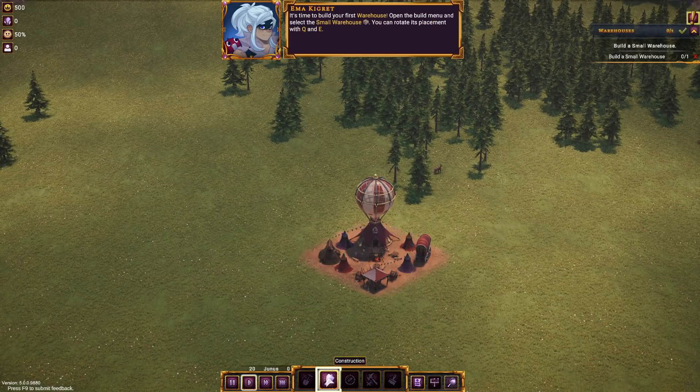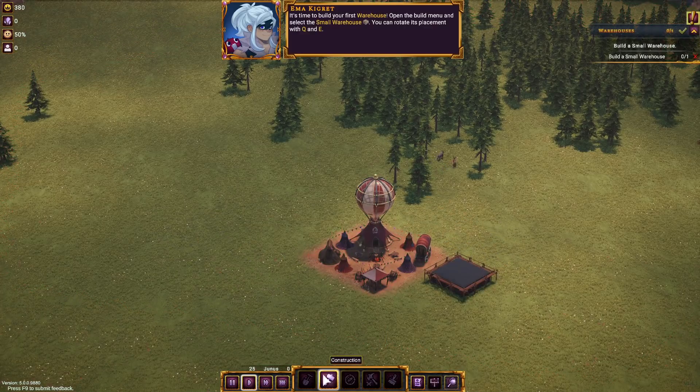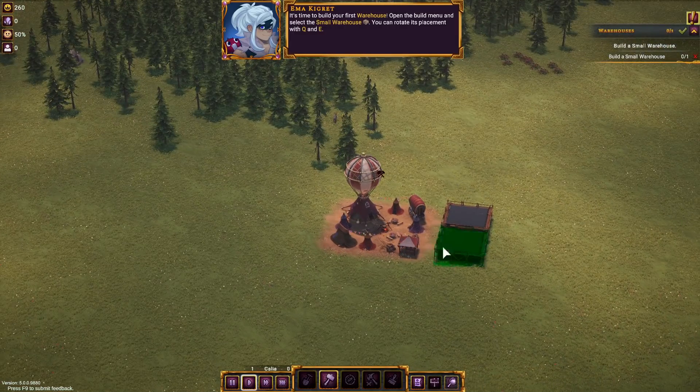Whether they're humans or whatever — right now I think that's all we have is humans. They also need to build a small warehouse, which I will do. We'll throw it in right there. And a marketplace right there. So once these get built, we'll be good to go.